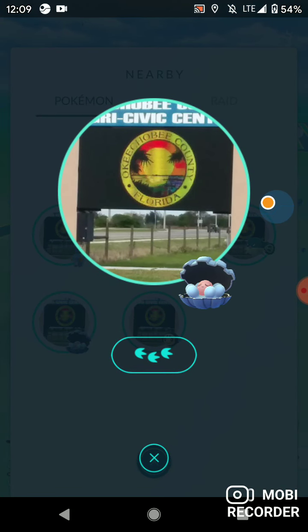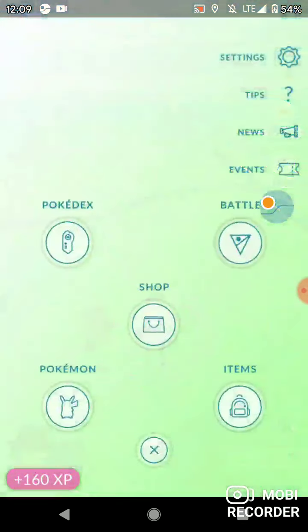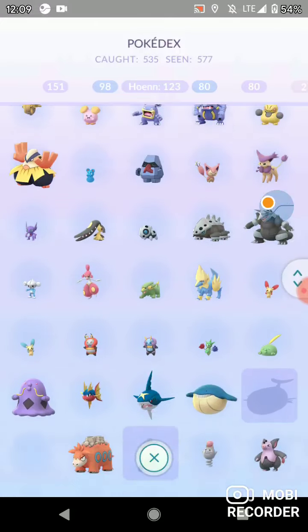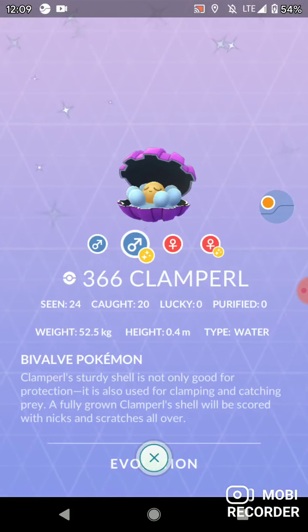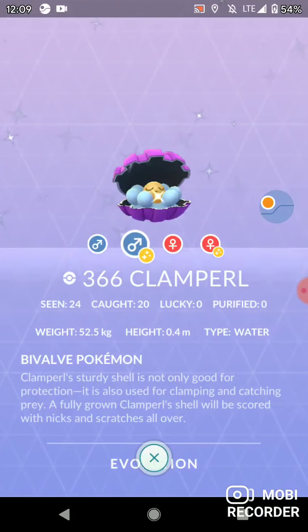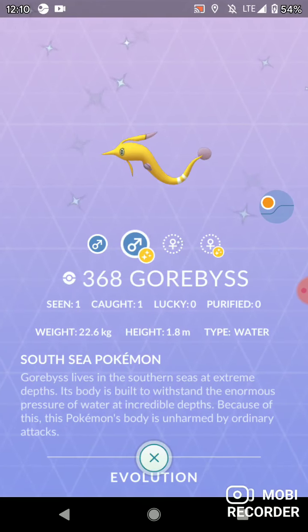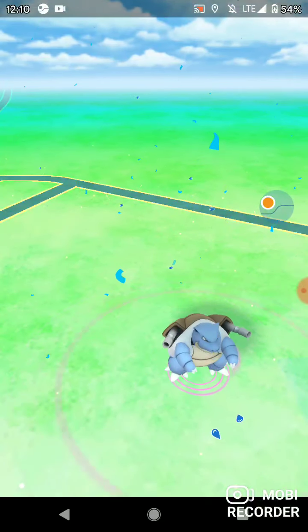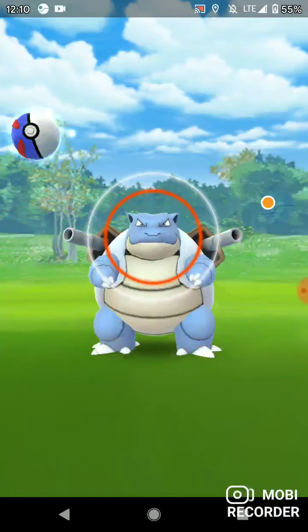For Clamperl, the pearl instead of pink is golden, the blue bubbly things around it stay the same, and the shell turns purple. Clamperl is either Hoenn or Sinnoh — guessing it's Hoenn. Yeah, it's Hoenn. Shiny Huntail is just green — I think it keeps the orange where the orange turns yellow, this turns golden. Beautiful. Still have it — that was my first shiny dex entry. Sadly these can't be shiny, otherwise that would make GoFest a whole lot more worth it.